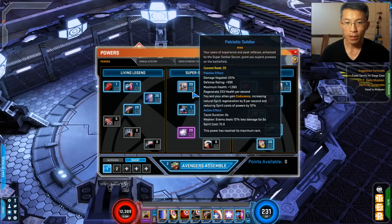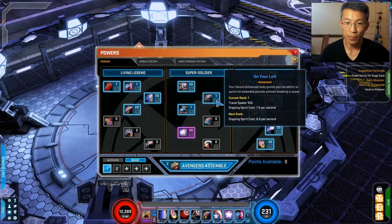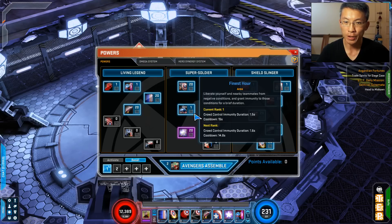I maxed out Patriotic Soldier because it has health regen, maximum health, and damage negation. These are pretty good passives. I don't use it as an active effect, but it's a very strong passive — especially if you intend to bring Captain America into cosmic patrol, which can be quite punishing.